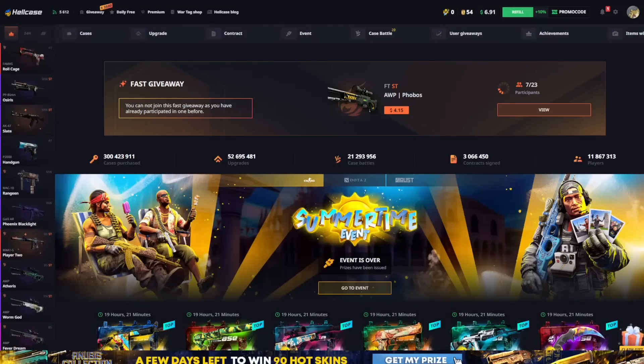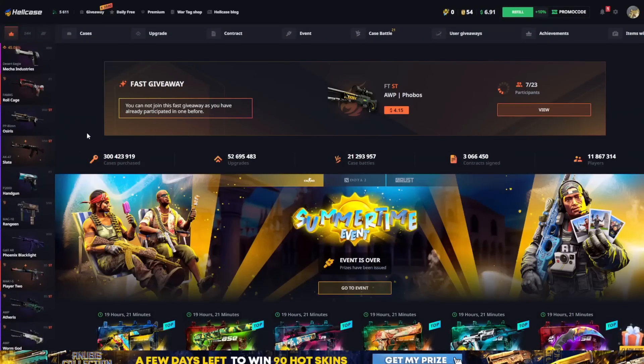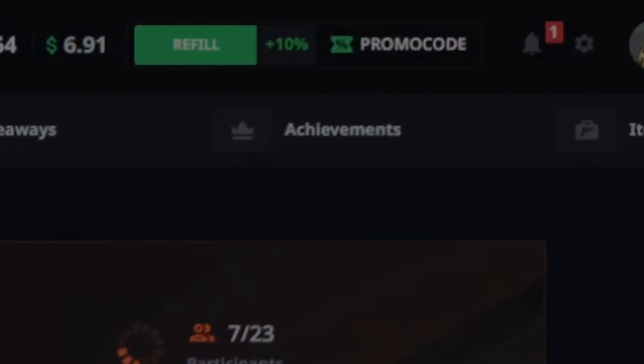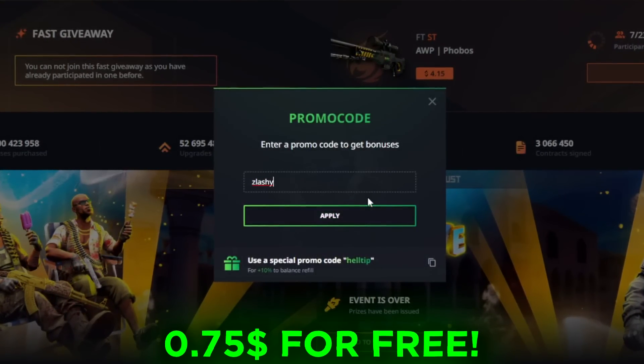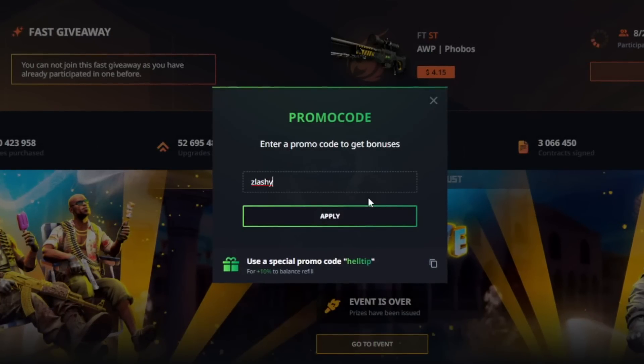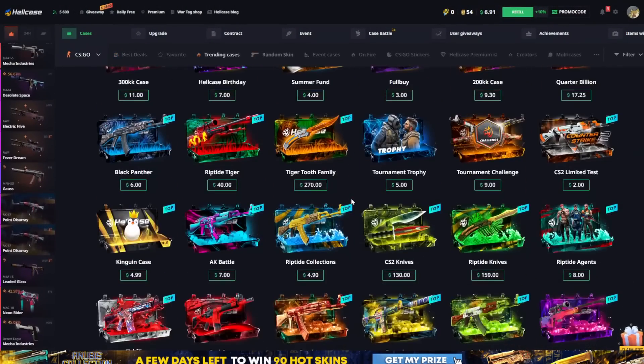Now we are on HealthCase.com. This is a really old site — a case opening site — and in my opinion this is a really good way how to get free skins. First of all, if you click the promo code right there and type in the promo code 'Slashy' and click apply, you will get 75 cents completely for free and a 10% top-up on your deposit.